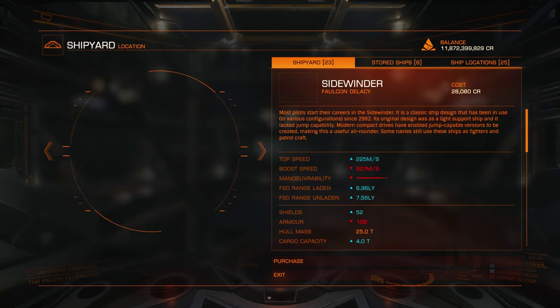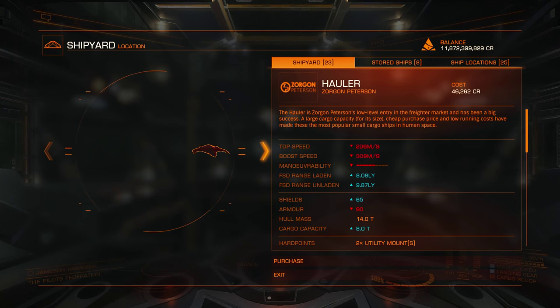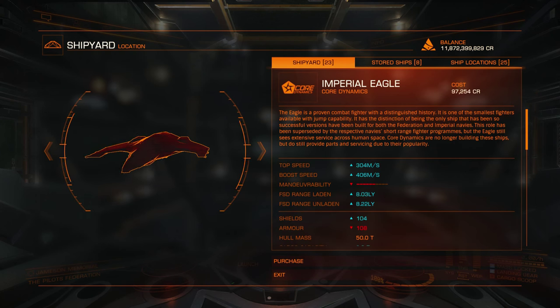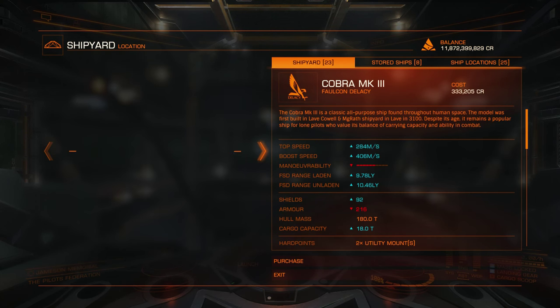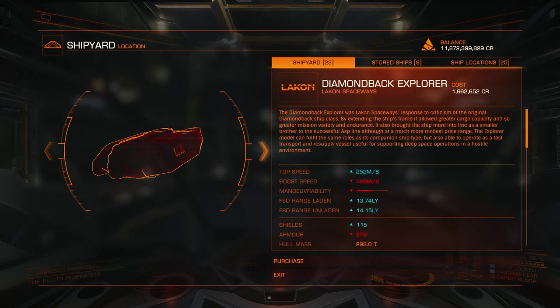So let's go to Shipyard and buy a ship. If you are a founders level backer, or reach the Elite rank in combat, trading or exploration, you will be able to buy ships here at a 10% discount. And the easiest rank to reach in my opinion is trading Elite, because even smuggling missions count towards trading Elite.